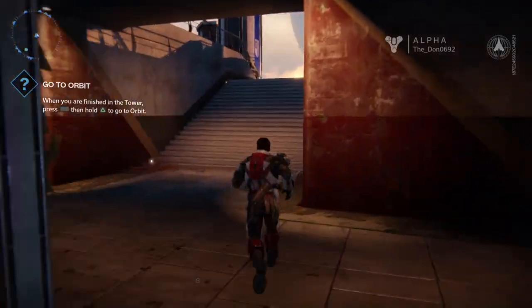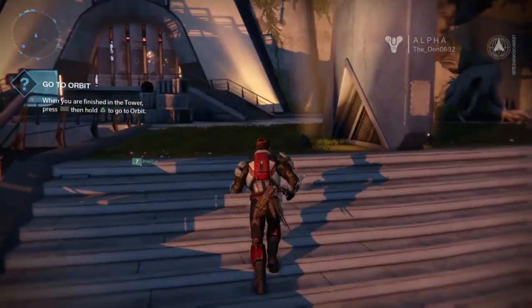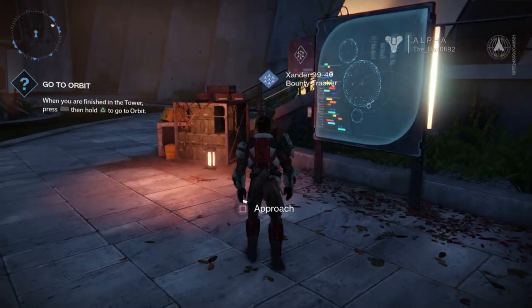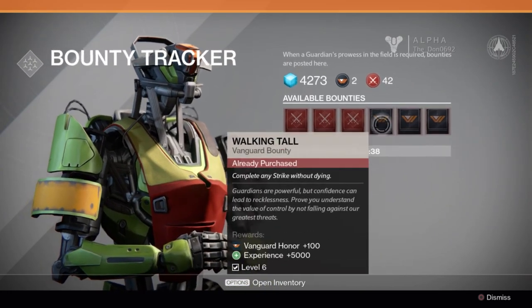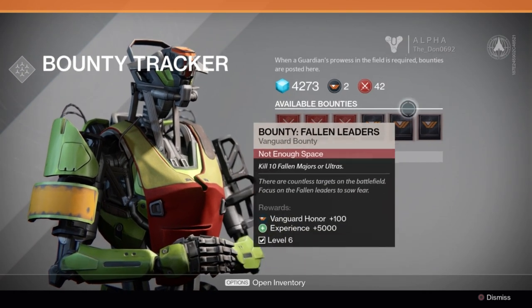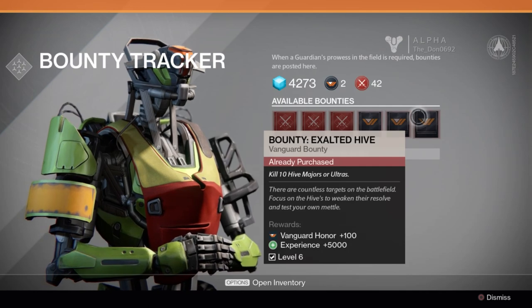I'll quickly show you where you get the Vanguard bounties if you don't know already. You go up here to the bounty board — bounty tracker Xander 9-9-4-0 — and these are going to be the Vanguard bounties here. Just keep in mind that you can only have five active bounties at one time, so make sure you have appropriate bounties and don't take on five really hard ones you're not going to be able to complete.